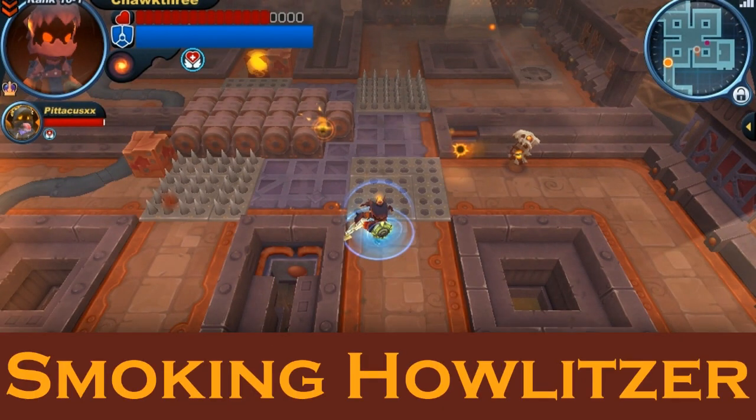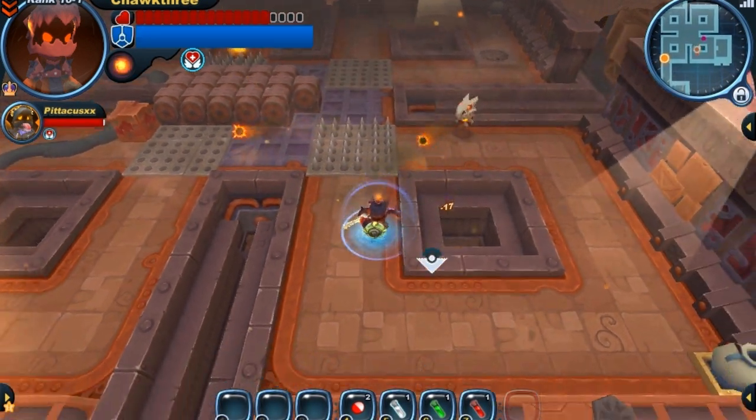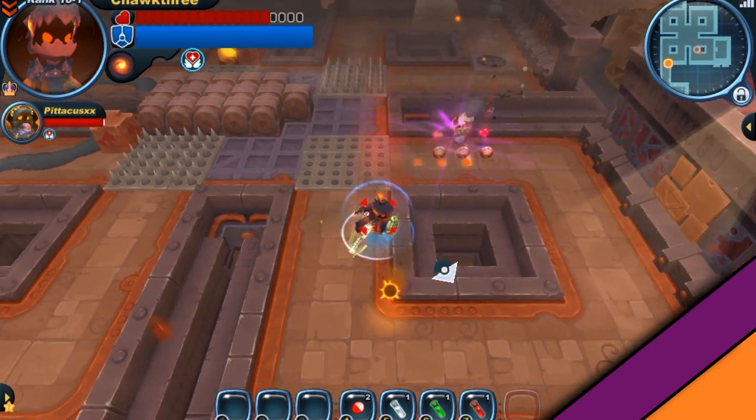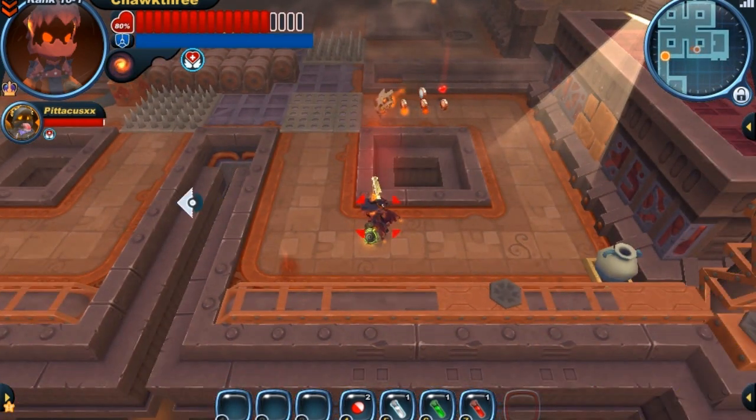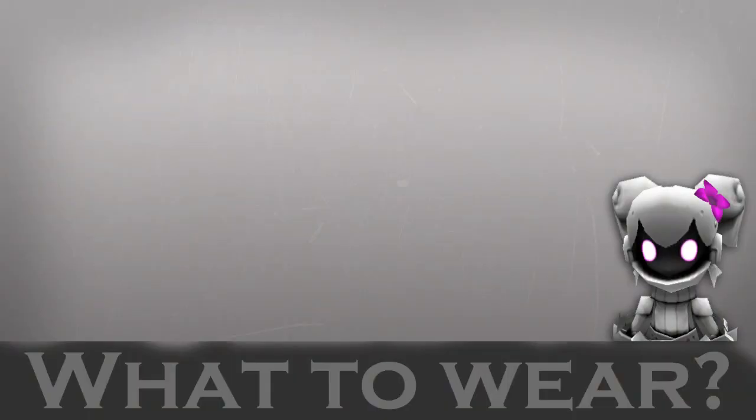Last but not least, let's take a look at the smoking Howlitzer. This smoking Howlitzer is actually a tier one version, hence he's only firing one bullet. A smoking Howlitzer's bullet deals shadow damage with a chance of also inflicting the fire status on your character. As you can see, this guy's skull missile doesn't even target your character, and it was pretty slow.